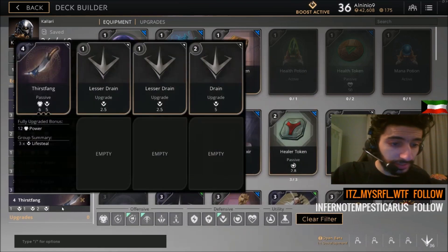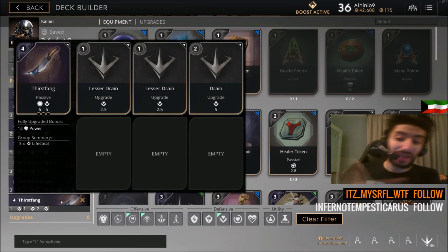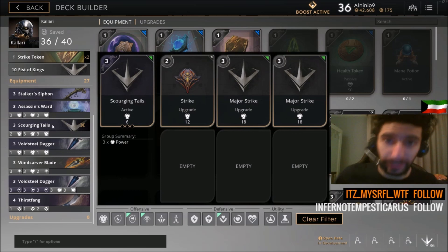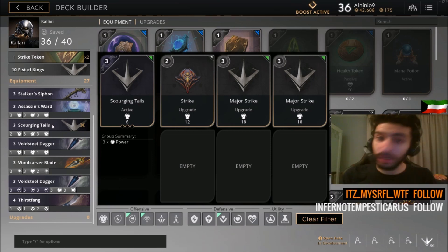That's pretty much it — Thirst Fang is your last item. You can swap it for whatever you want; it's not mandatory, but lifesteal is very good on Kalari in the late stages because there are more minions in waves in the late game and it helps you tank them. That's the Kalari item card guide. Thank you guys so much for watching and hopefully this helps you out. Best of luck in Monolith — it's a great game, great patch. The new card crafting system is awesome. Make sure you get your own cards. Peace out.